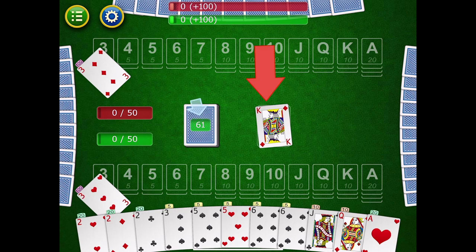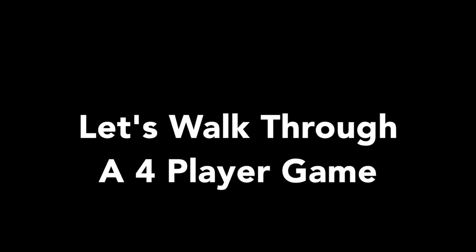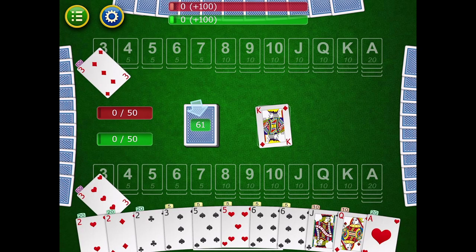The final thing I didn't talk about: when you turn over the first discard card to start a round, if it is a black 3 or a wild card, you lay that card down and turn over another card from the draw pile to act as the top discard card. You never start a round showing a black 3 or a wild.